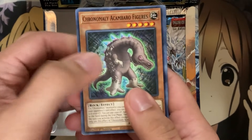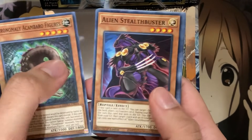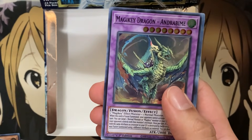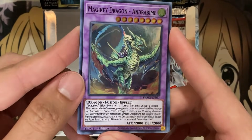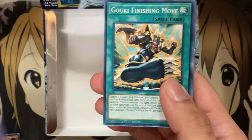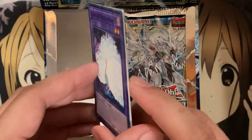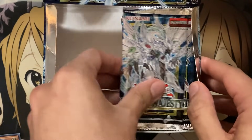Last pack on the left side. There's that Chronomaly Kambaro Figures again. I think the ones are super rare. I'm going to pull it from this pack — nope. We have a Magic Key Dragon Andra Beam. The Magic Keys have a bunch of different Extra Deck Monsters. There's the new Goki card in this set, definitely interested if this will be relevant at all. Being a tuner, I would say especially. On to the right side.